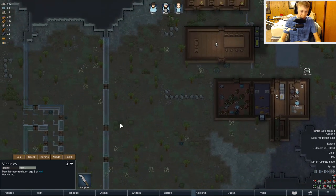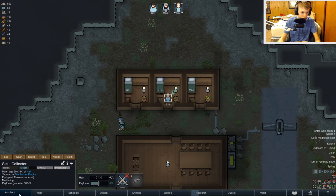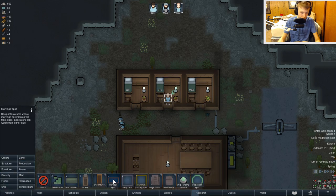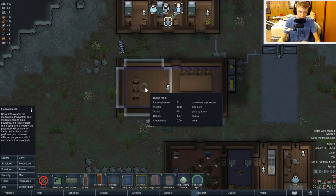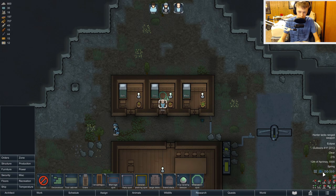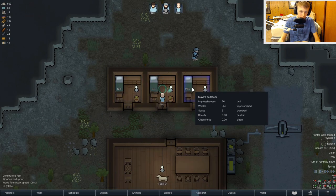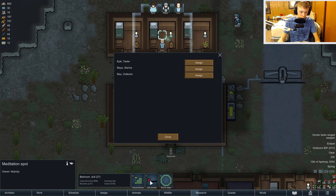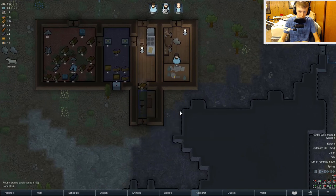I like our little stockpile here — it's just a bunch of wood. It says something about a meditation spot near the best focus object they can use. I need to make a meditation spot. It designates a spot for meditation — they can meditate here, they gain their stuff. If a focus object like a sculpture is nearby, they'll be able to focus and boost their thing. Different people use different objects to focus. We'll stick it in your room for now. I think he's meditating right now. We'll assign this meditation spot to Sisu. We should probably make a special room for that eventually, but at the moment we don't need to worry about that.